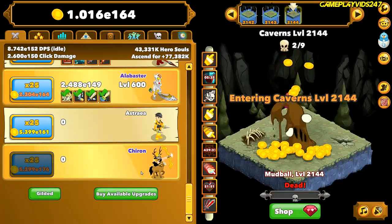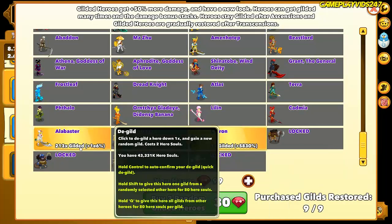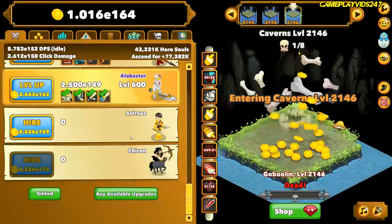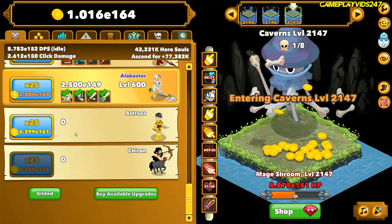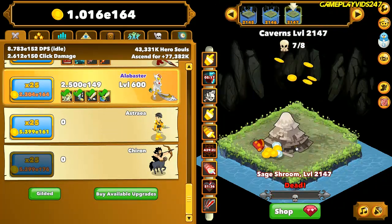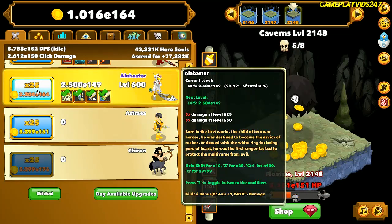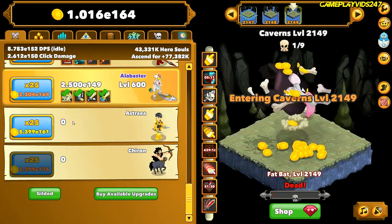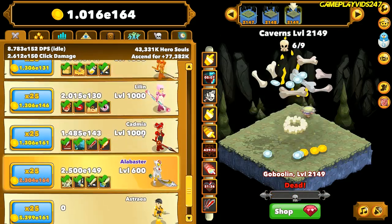That's really interesting — that's a new hero. I've never seen him before, ever. Pretty cool. We have Astraea next. I reckon we'll get Alabaster to 1000, though it might take us a while. Then we'll level up Astraea here — I don't actually know how to pronounce that one too well. She does seem to be doing a lot of damage. I reckon I'll keep leveling up Alabaster for now.